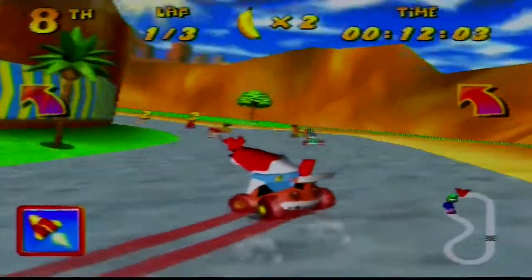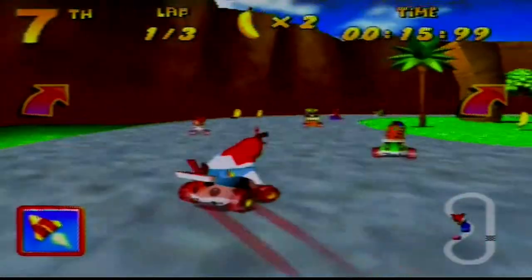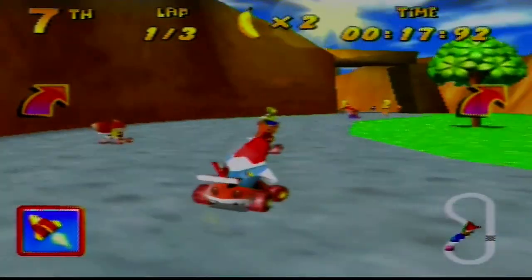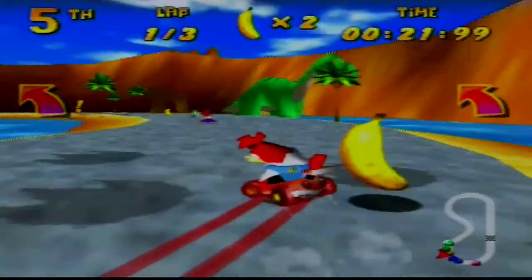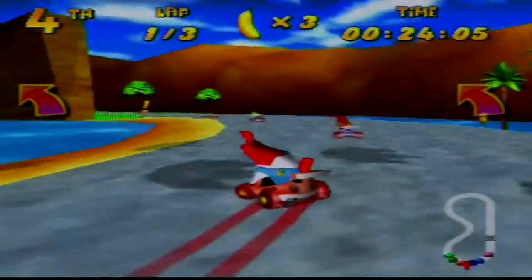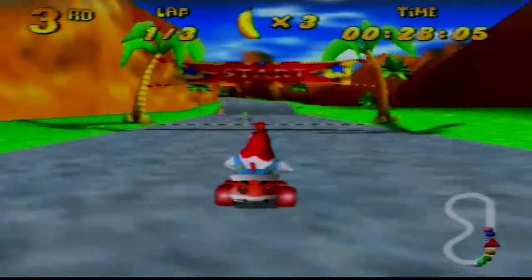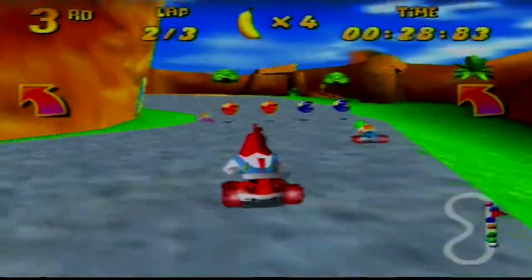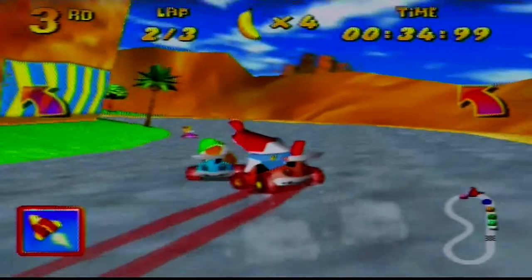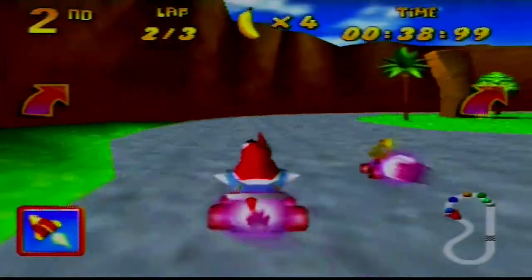Our racer has already dropped down to 8th position. You have to collect bananas, and I'm guessing the bananas work a lot like the coins do in Mario Kart — they actually help you to speed up. Shunting Diddy Kong, who is in 3rd position. I like the little horn, that's kind of cute. I wonder what the blue one does — the red one's a missile so far. I don't know what the blue balloon bubbles do. Nice boost there.